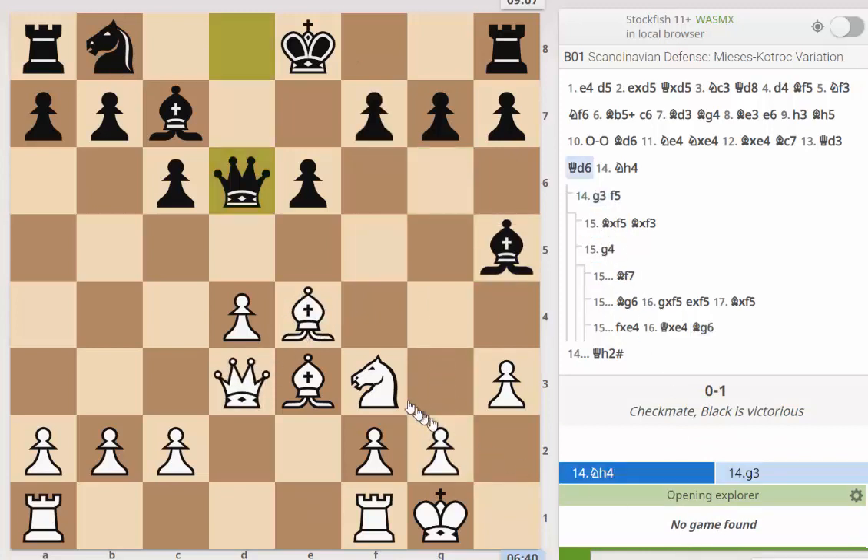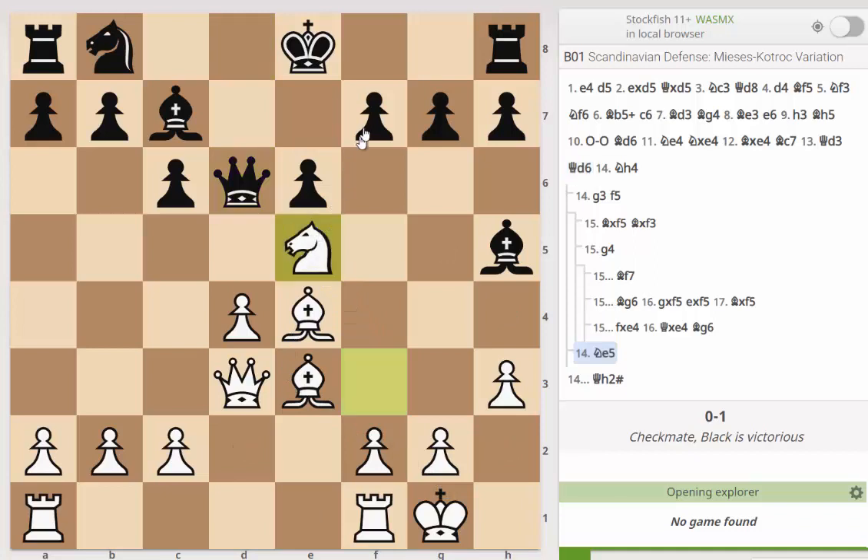If we can't play g3, what else do we play? The other option is knight e5. The problem with knight e5, as it seemed to me, was f6. What do we have here? Well, we can gain a tempo by playing g4. And now the idea would be that after the bishop moves, we can bring the knight safely back to do its job of guarding h2.